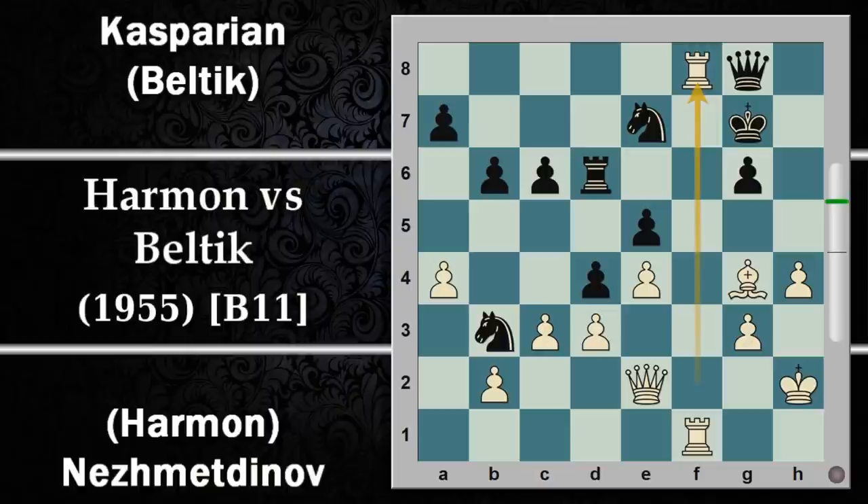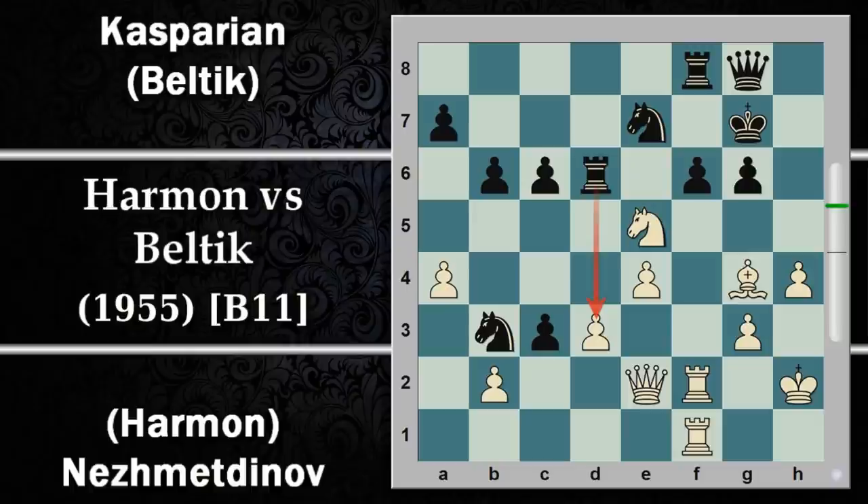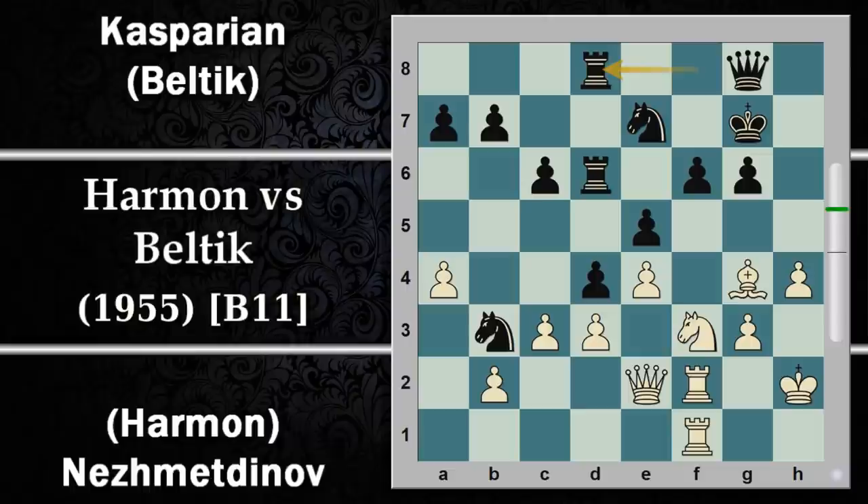Si prosegue con torre D6, forse una mossa un pochino strana. L'idea è di raddoppiare le torri e aprire la colonna D per attaccare D3, però non funziona granché perché dopo torre DF1 la situazione è abbastanza complicata. Diventa possibile per il bianco in alcune varianti giocare cavallo per E5, perché se non muovi la torre, con la spinta B6, c'è subito cavallo per E5 e il pezzo che cade in caso di F per E5 è la torre in fondo.